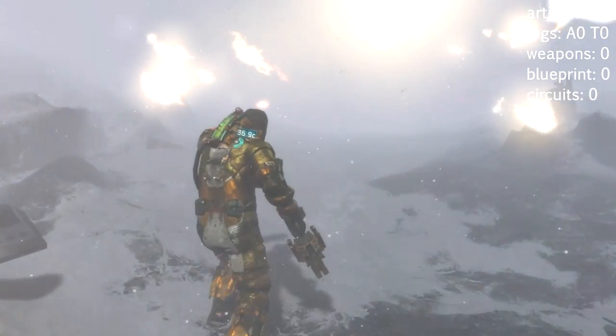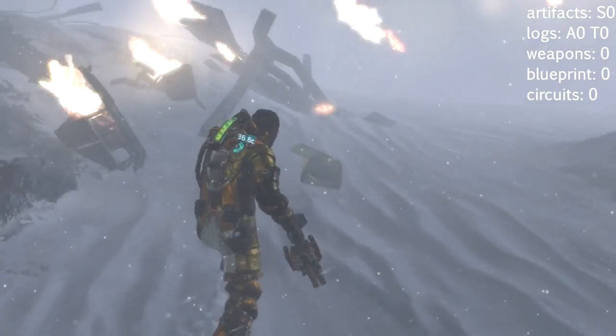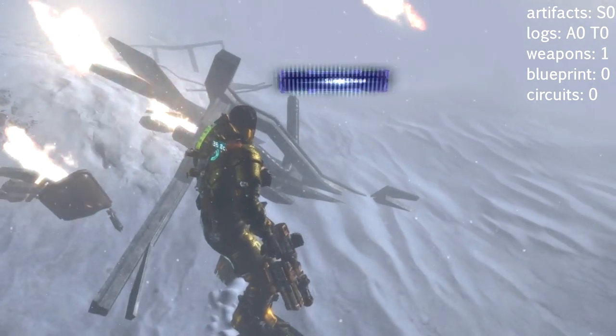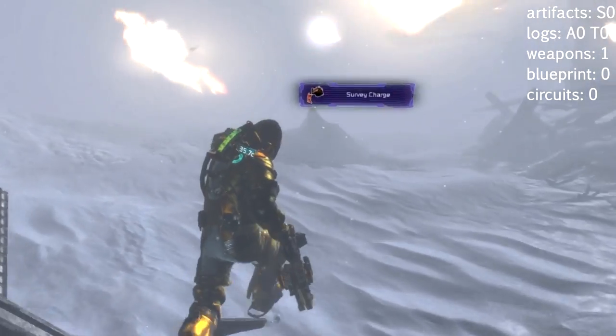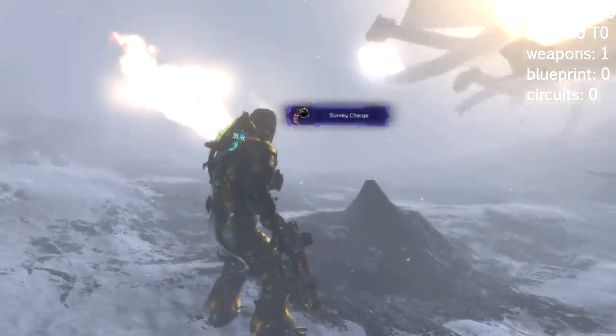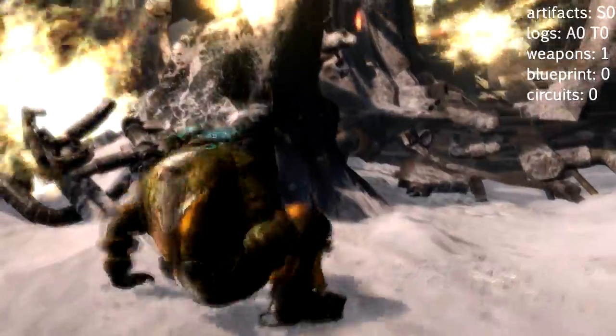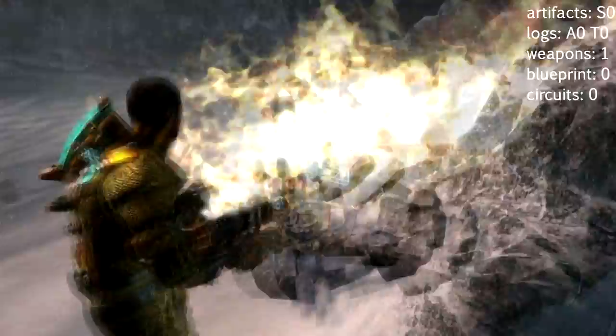Welcome to Dead Space 3 Chapter 8. There are a number of pickups here. The first weapon part is right at the beginning of the level on the left. There are going to be three of these in total. There's one blueprint, two circuits, two of each log, and I think one artifact. We'll verify those numbers as we go along.